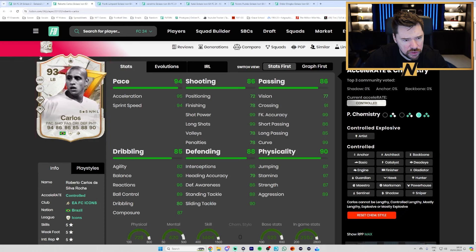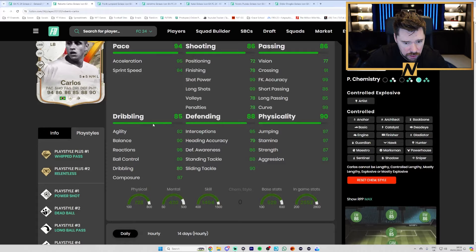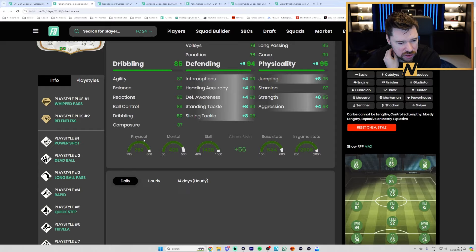Roberto Carlos compared to his 90 — he had another card, the 92 Future Stars. Five star, five star, whip pass plus, relentless plus — that is a very good card. Anchor chem style on him: great pace, great shooting from range, good passing, good dribbling, great defending, great physical. Good card — left backs are a bit weird, I don't think he'll maintain a humongous price but the five star, five star certainly helps.